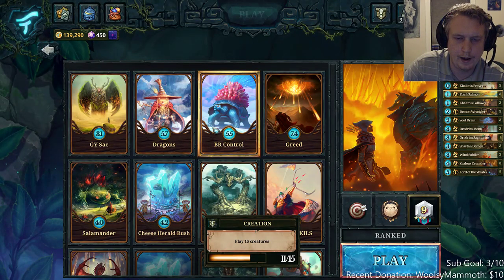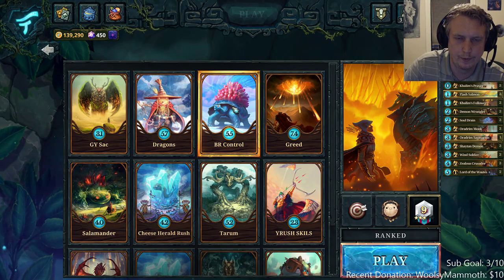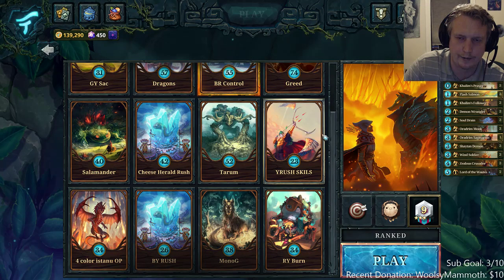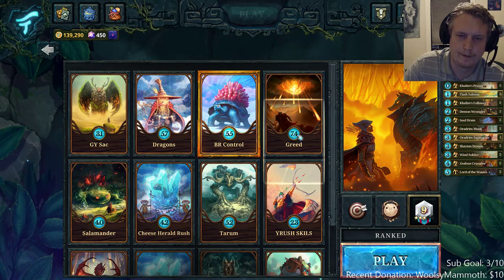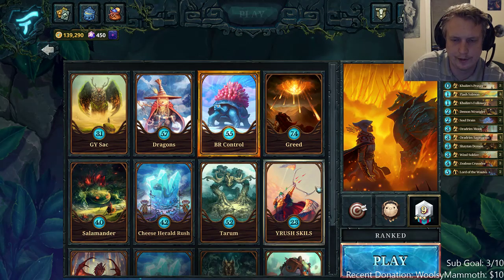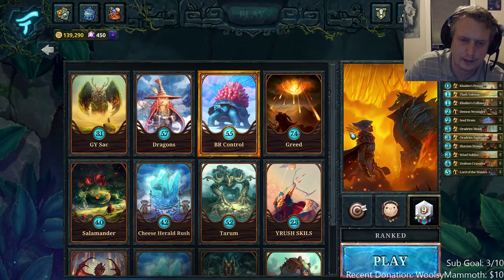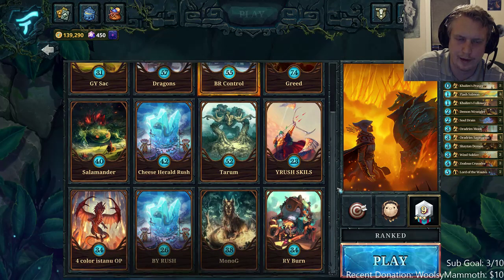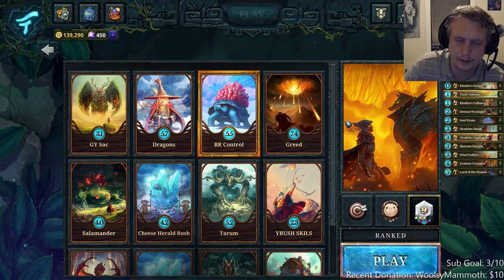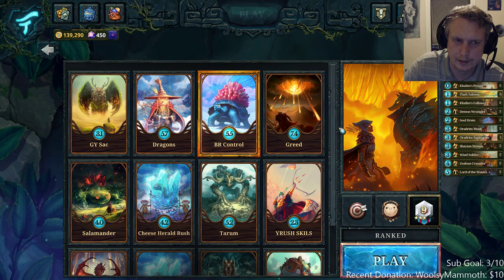I actually got to god rank with blue-red control, and then I leveled 120 points in god rank with yellow rush. I leveled from 220 down to 90 in two and a half hours with yellow rush, just game after game after game. I don't think I played many enemy decks that had big green creatures with taunt.